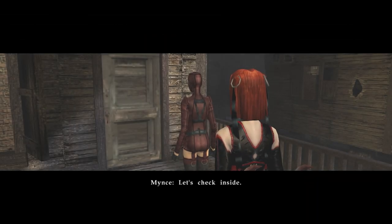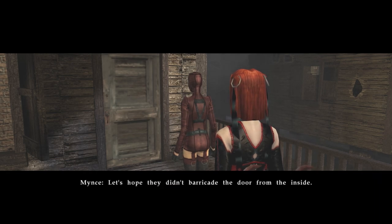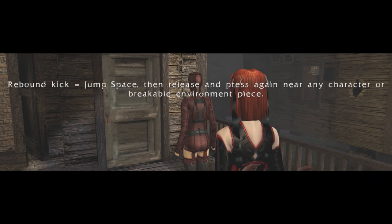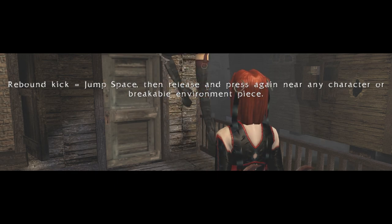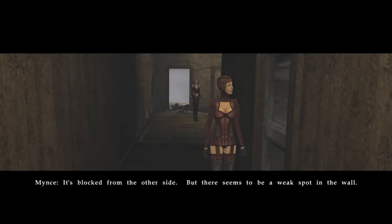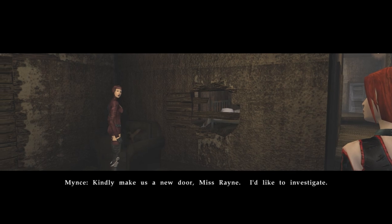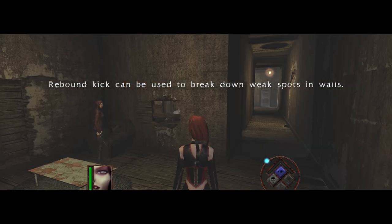Let's check inside. Let's not — it's locked, and the windows are blocked. Let's hope they didn't barricade the door from the inside. Rebound kick: jump space, then release and press again near any character or breakable environment piece. Wow, that looks very weightless. It's blocked from the other side, but there seems to be... The developers knew their audience! Kindly make us a new door, Miss Rain. I'd like to investigate. Sure. Rebound kick can be used to break down weak spots and walls.